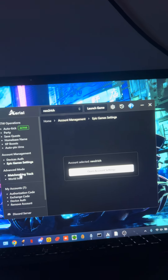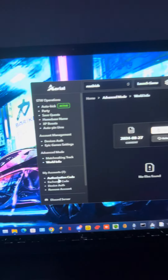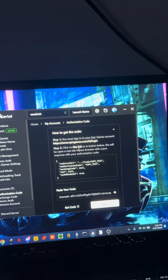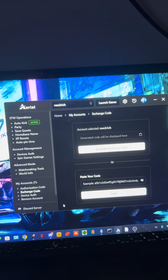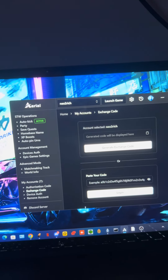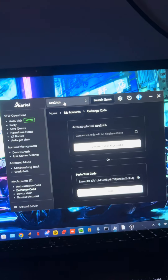There's also device outs, your Epic Game settings, world info — if you know, you know. And then different login methods: you can log in here with an authorization code, come to your browser, click the link to get an authorization code and paste it in. Or just get an exchange code from AK or whatever bots you're signed into, or make an exchange code through Potato and drag it over to Aerial.